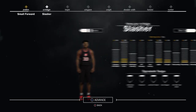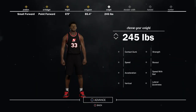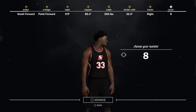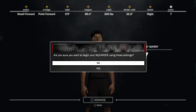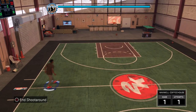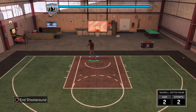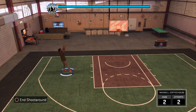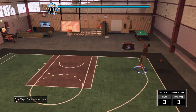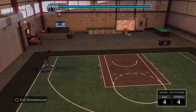Instead of using a slasher I decided to use a point forward, which is basically a point guard and a small forward combined. I picked a point forward because I want to be able to shoot, and slasher isn't great for shooting. If you love dunking I highly recommend slasher, but slasher is not the greatest for an all-around small forward. You can get posterizer with any position and any playing style — it's just that you can only upgrade posterizer with slasher.